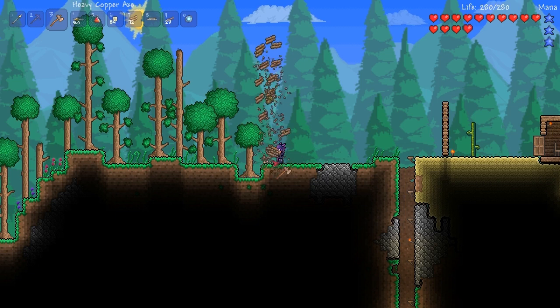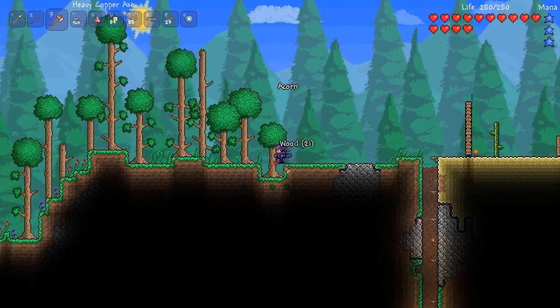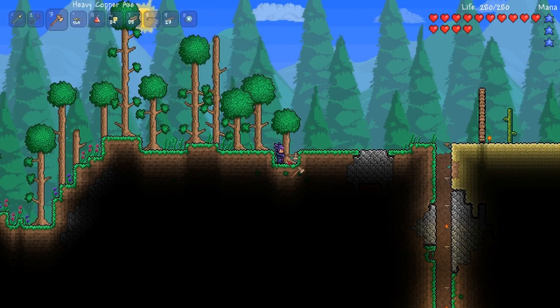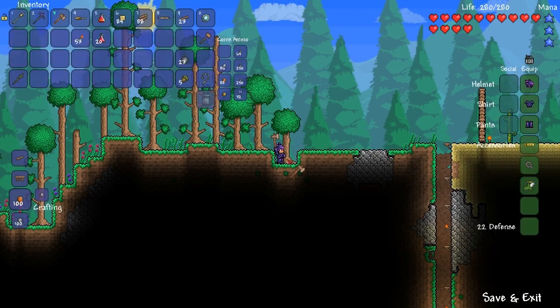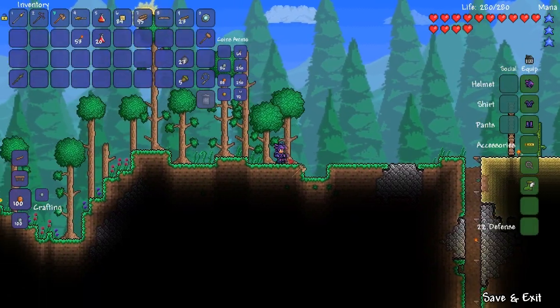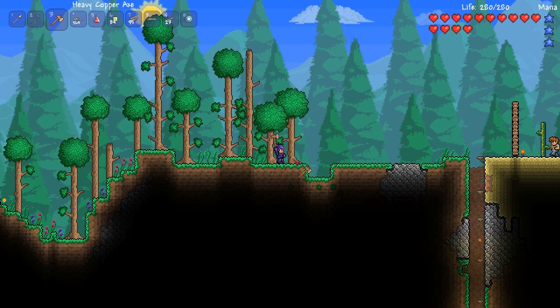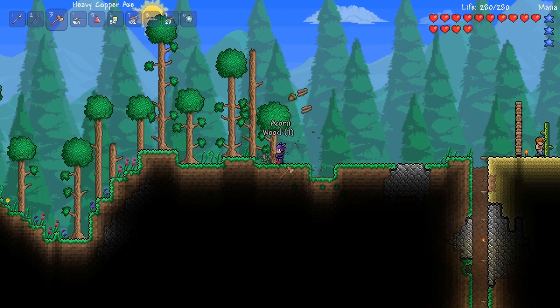I can combine the Cobalt Shield with either a Horseshoe to make an Obsidian Horseshoe, or the Obsidian Band to make an Obsidian Shield, which basically just adds the two properties of both together - which is pretty useful. I don't think there's anything else I really want from the dungeon other than the Muramasa and that. The Muramasa is a really quick sword, obviously a lot better than my spear, and it looks pretty nice as well. And since I do have quite a few cobwebs I might actually go ahead and try to get the Necro armour as well.